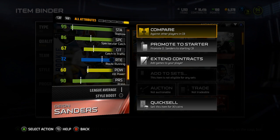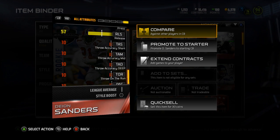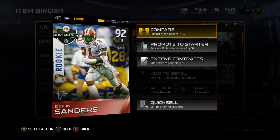86 back catch, 67 catching in traffic, 72 route running, 60 hip power, 57 release. Pretty solid card overall. I won't be using him — I don't really have a use for him, so he'll sit in my reserves.